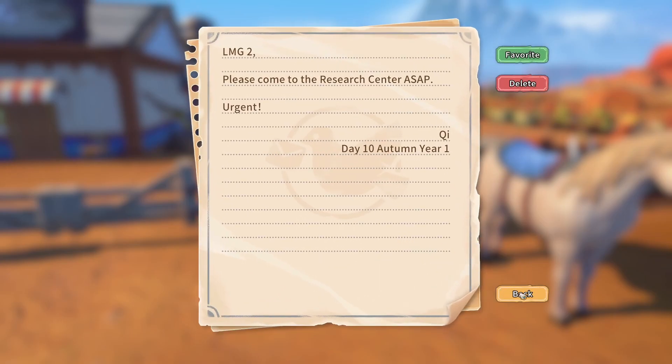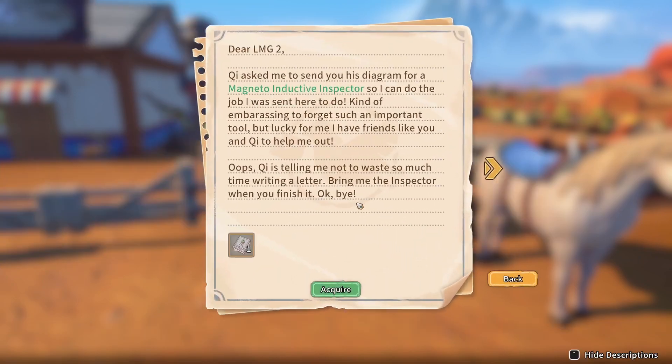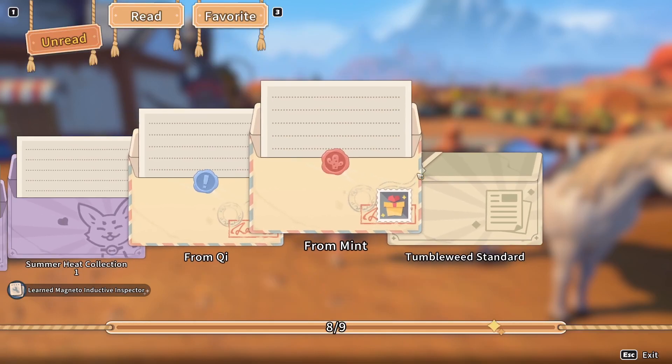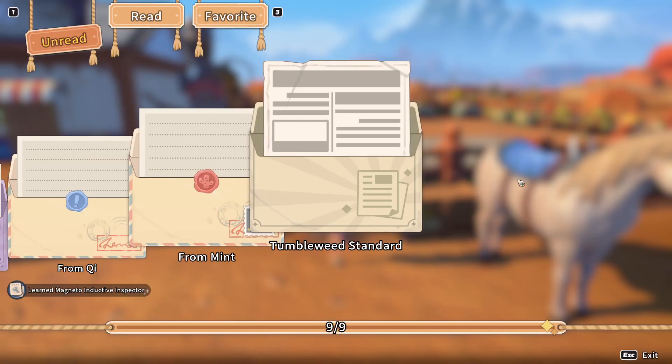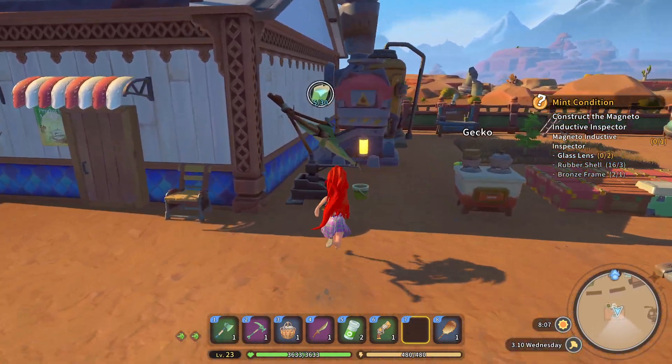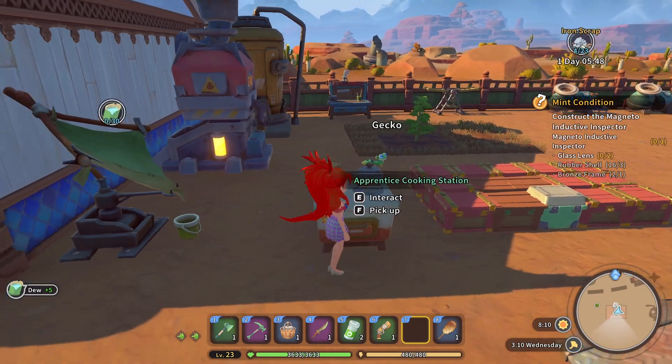Please come to the Research Center ASAP — okay, urgent. I got a diagram for Mint's stuff. Alright, he's gotta get to the bridge inspection. Not a problem. Let's get our day started. He said urgent, but I don't know how urgent that is.